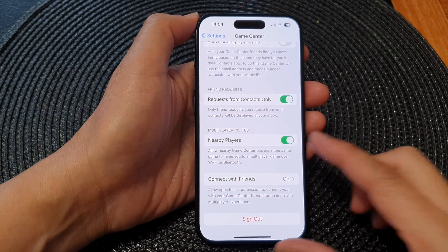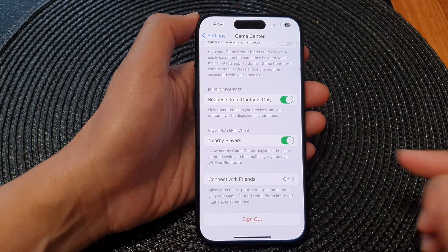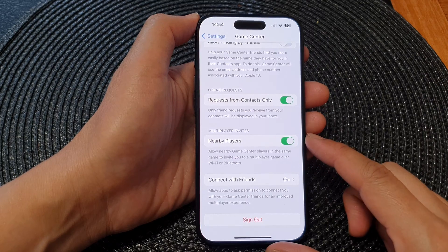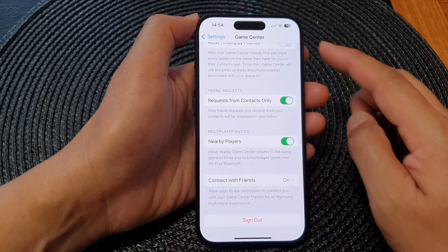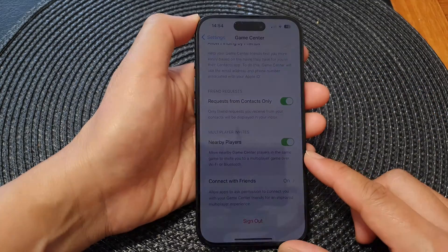Hey guys, in this video we're going to take a look at how you can enable or disable multiplayer invites for nearby players on Game Center on iPhone 15 series.